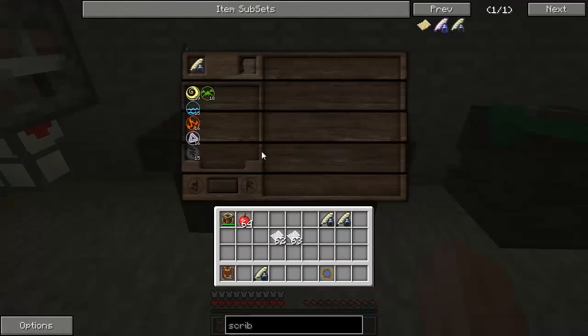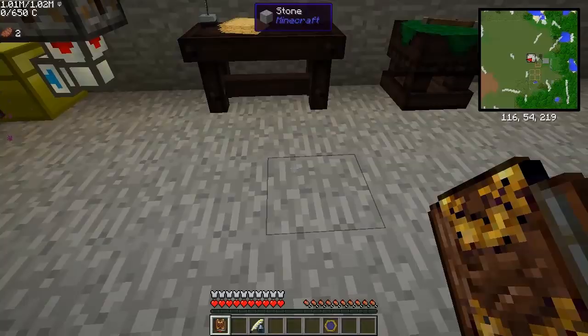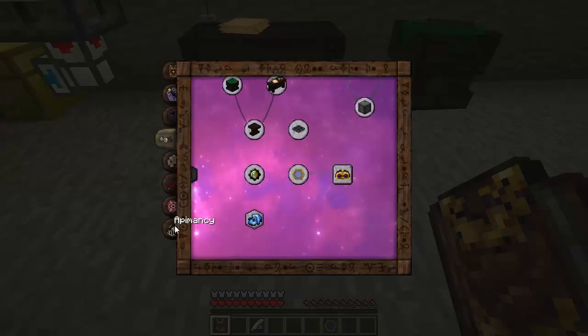The research table is no longer random. You've got your scribing tools and the aspects we know about. You don't put paper here, because this is just for research notes now. The way you figure out a research note is you right-click your Thaumonomicon and go into the different things you want to research, like basic information, alchemy, or artifacts.